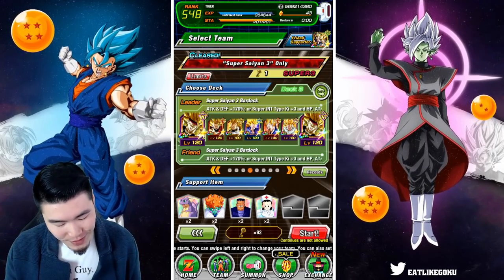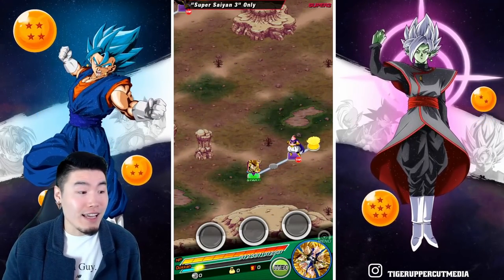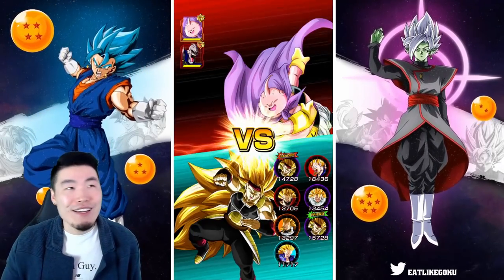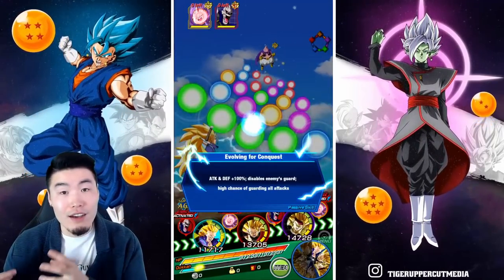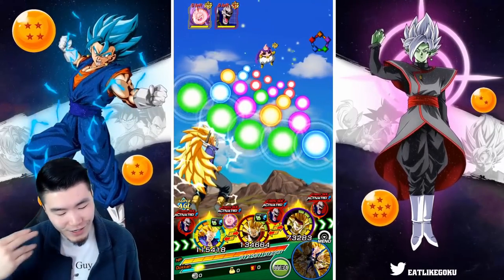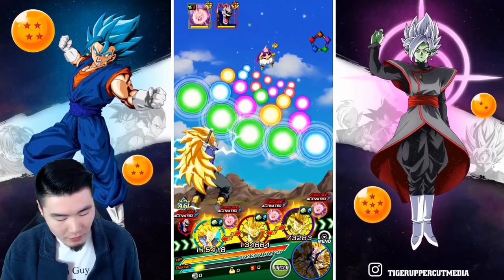Without further ado, let's jump in and see what this team can do. I've been using the Heroes team a lot these days and I absolutely love it. Honestly, the highlight of the team is really the Super Saiyan 3 units. I figured, might as well put them on an actual Super Saiyan 3 team and see how well they fare on the Super Battle Road stage. First rotation we have Bardock, Trunks, and Xeno Goku. Bardock is definitely gonna take a lot of damage, so I'll take him out of rotation.